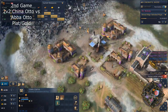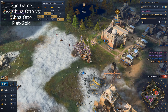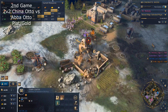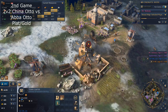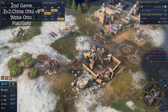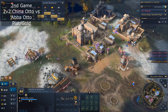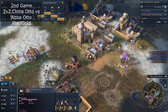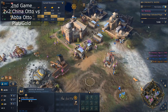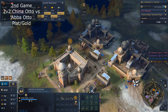He's just massing units. I think here I'm going Castle pretty soon behind this push. Now I will direct everything here — this is your chance. I will take this down. I'm going to take down the House of Wisdom, not the second TC, because the second TC is more protected.